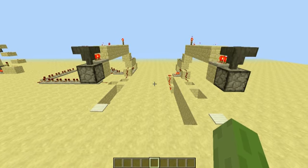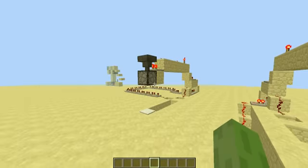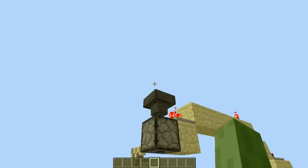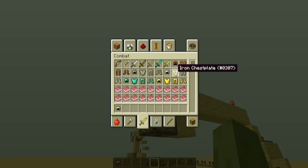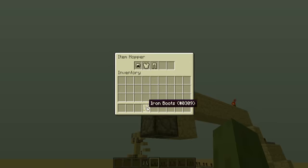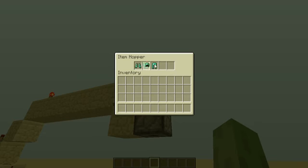Hey guys, this is the JovoPython, here to show you two designs for a delayed armor equipper. One that will shut off after it's dispensed the full suit of armor, which I forgot to load into it. And you can completely control the order it places the armor on the player.